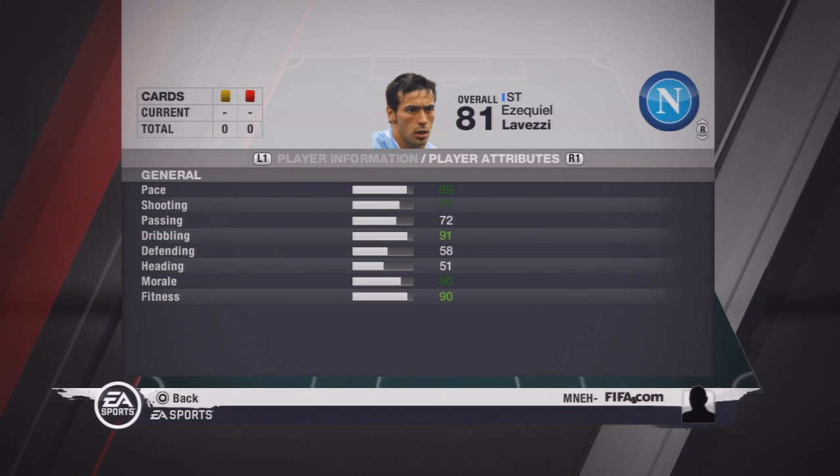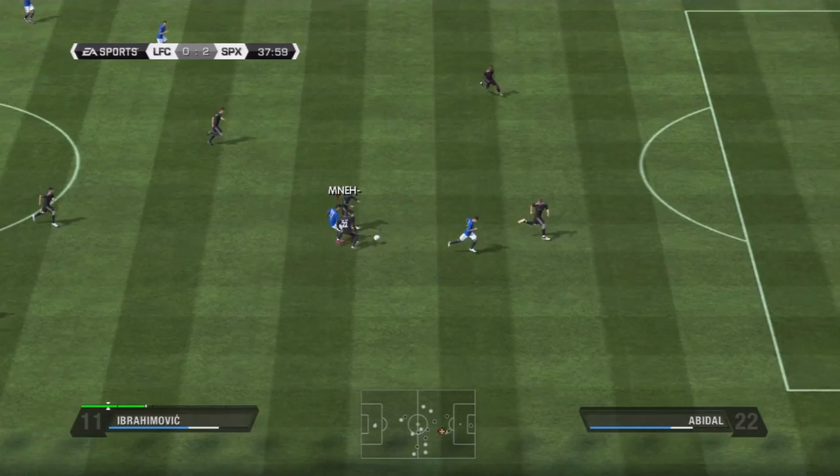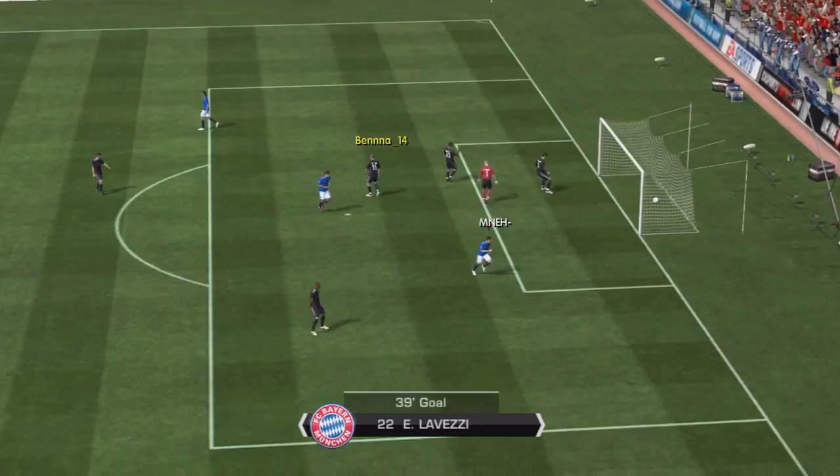Heading does matter if you're a striker, but because he's only a small player it doesn't really matter. Lovetti is a top top striker — the average price of the 81 version on the PlayStation is £68,000. He is a brilliant player to get, fantastic.